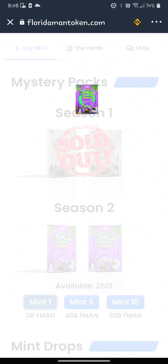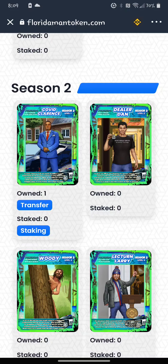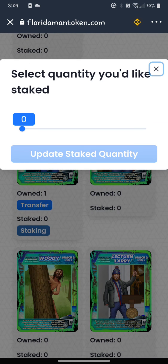So that's what it was — it came on the screen. If we go over to the cards section, there it is. I got COVID Clarence. I'm a huge COVID fan, so COVID Clarence is good for me. You can see that I own that. So basically, once you own it, you want to stake it. I already went to stake all — I might have to do it through the staking tab.